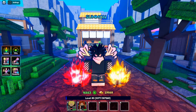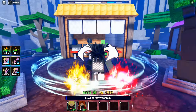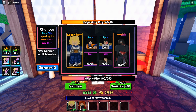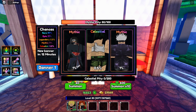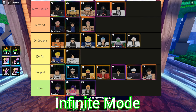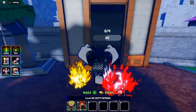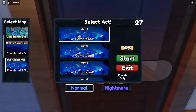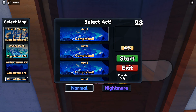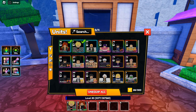After putting in all those codes and getting Gogeta, Gohan, and everything, you should have about 8 to 10K worth of gems. Head over to the summoning area — you can teleport there on the map. You'll only have Banner One until you clear the Namek Saga. Once you reach the Namek Saga, you unlock Banner Two, which is the banner you really want to summon on — it has celestials, mythics, better celestial pity, and better mythic chances. I have a tier list on screen showing which celestials and mythics to go for.